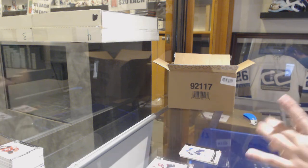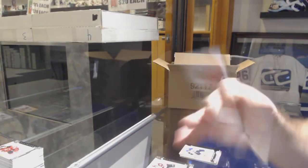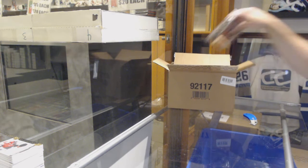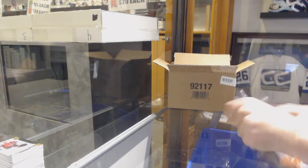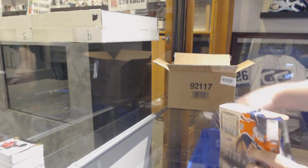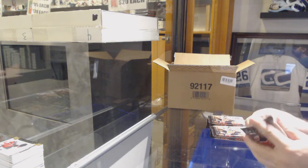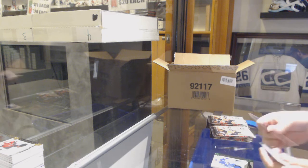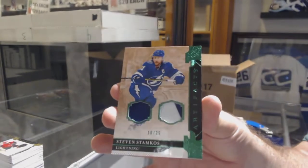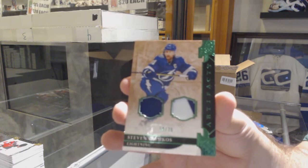For the Coyotes, the $1.65 dual jersey of Alex Galchenyuk. Two more boxes in this case and we still have another half case. For the Tampa Bay Lightning jersey patch, Stephen Stamkos — out of 25, Stephen Stamkos.